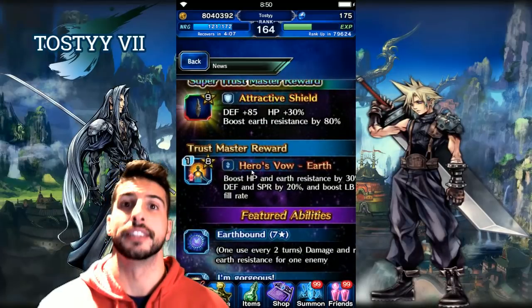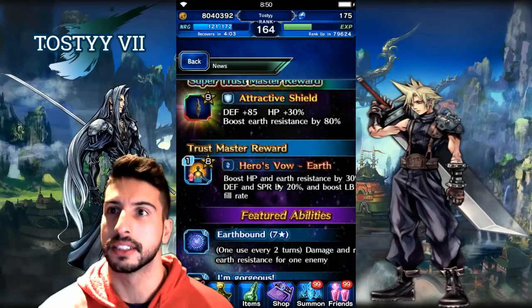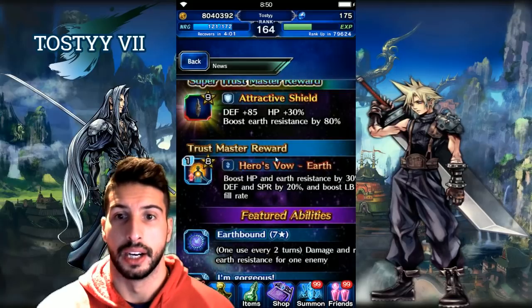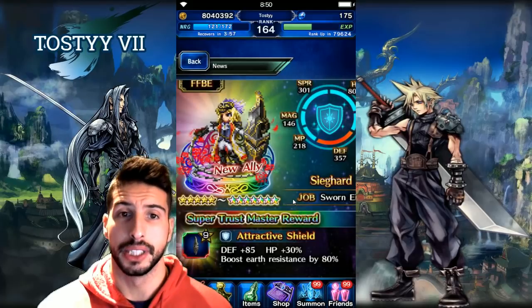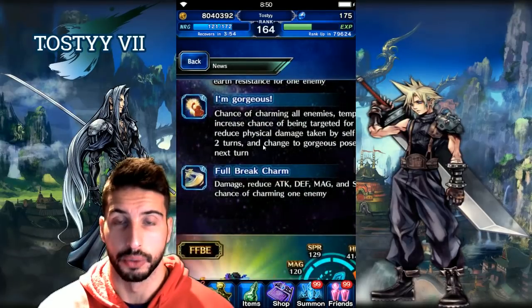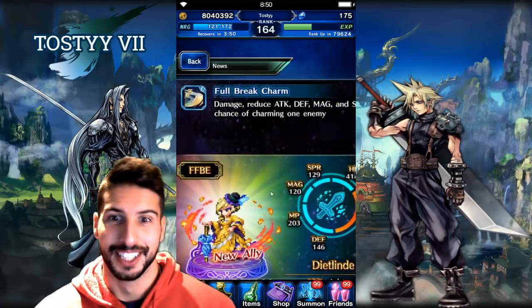If you guys already have good tanks and don't find the need to pull for him, don't go for it. But if you're still lacking a good tank or a good breaker, he's not that bad. Having that 50% break all the time is really really nice, so Sieghart — we're gonna go for you on Friday.